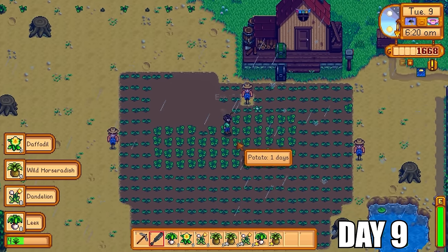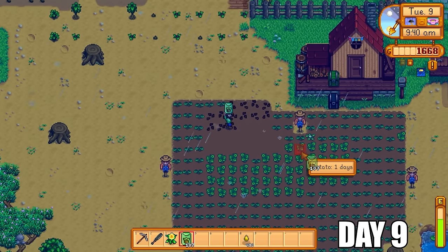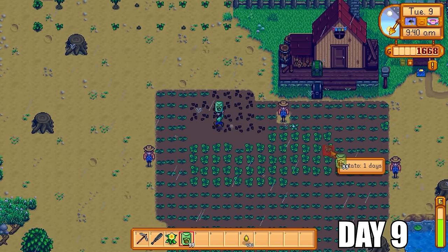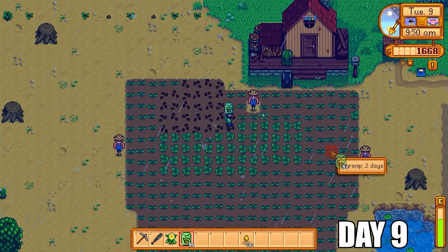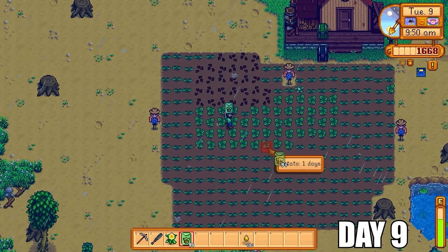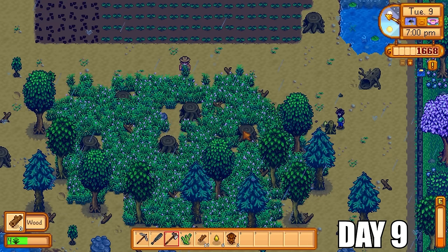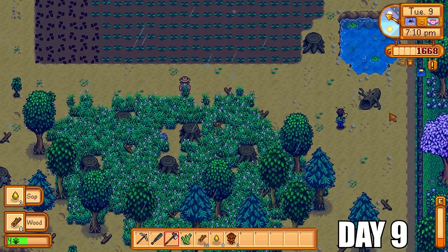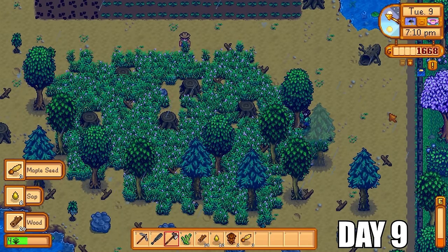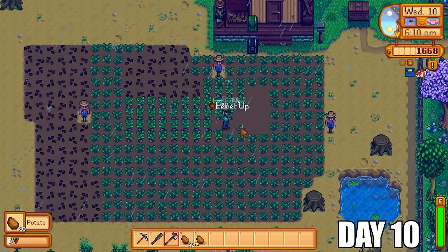On day number nine, we do get a rainy day, which is a huge relief. That means I don't have to spend the whole day watering crops. I pull up the first batch of forageables from the farm and will replace that batch with newly fresh forageables, because we are of course going for the tea saplings as we need tons of money to get our lovely bee house business up and running. The rest of the day is spent cutting the rest of the trees inside the farm, and an axe upgrade is also due so we can get at those stumps for additional foraging XP.